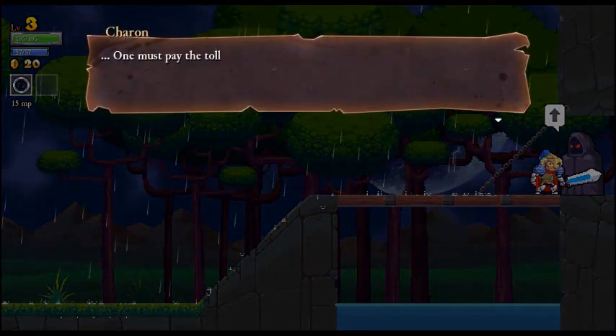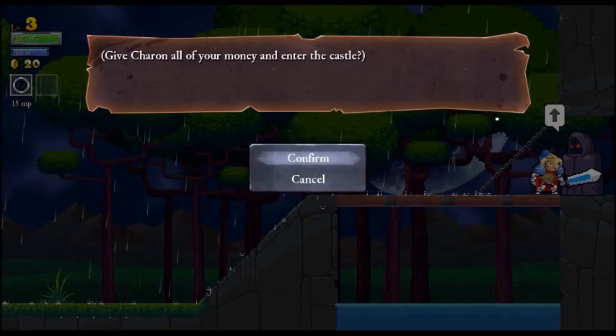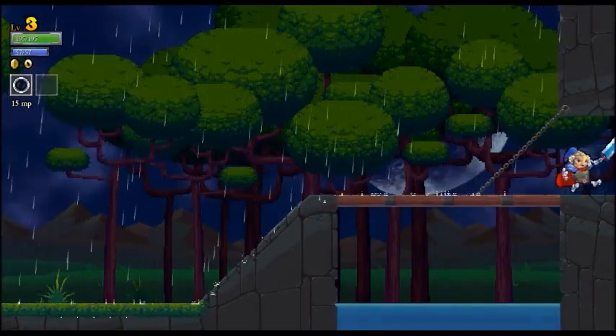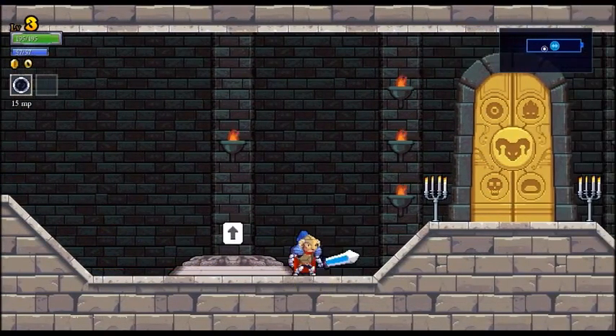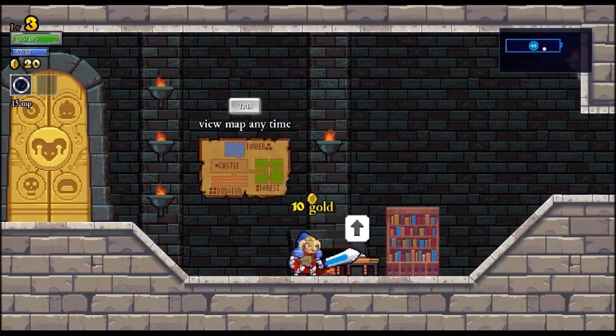Who's this shady character? One must pay the toll. Give Charon all your money and enter the castle - confirm. It's a whole twenty gold, this better be worth it. And we upgraded, so I think we can make that back - we can probably make it back just in the starting room.